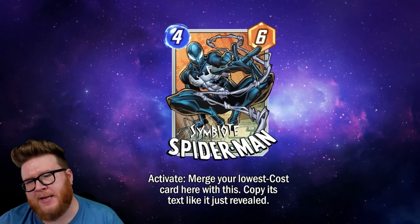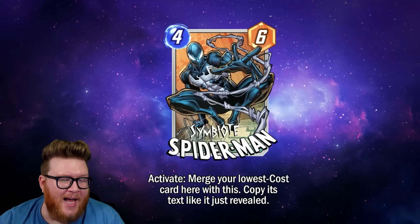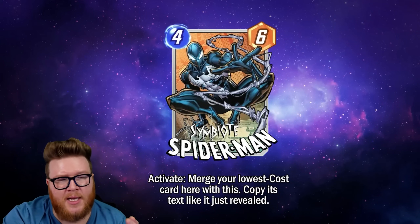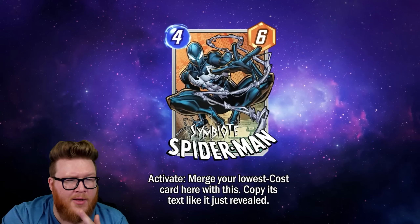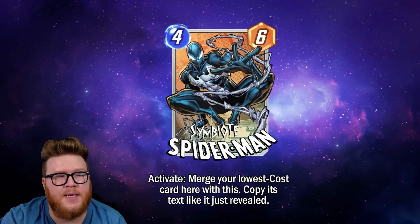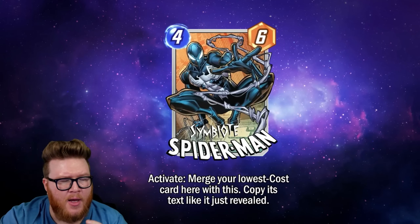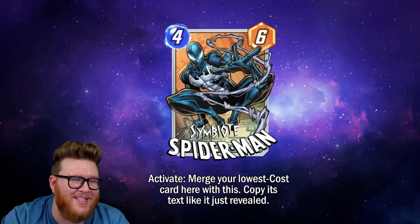Ultimately I just don't know — we're going to need some official explanations for how all this works. This card is mechanically very complex when you don't have all the details. What we can tell is it has potentially huge stat scaling for any kind of doubling effect — Scarlet Spider, Human Torch, Deadpool, and others. There are also interesting move synergies with Jeff, Nightcrawler, or Nocturne, which could help with Craven strategies.